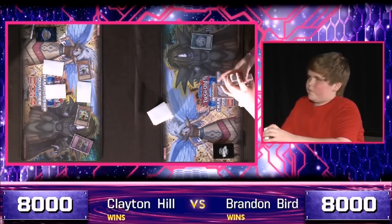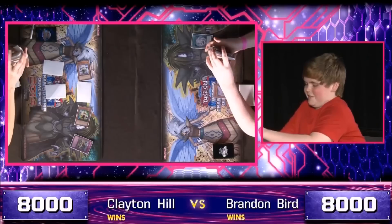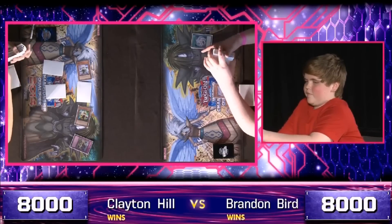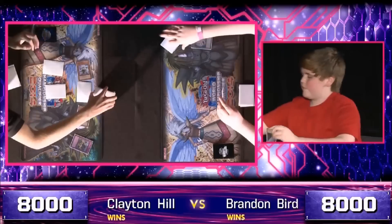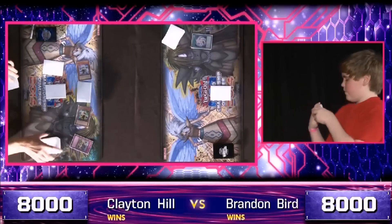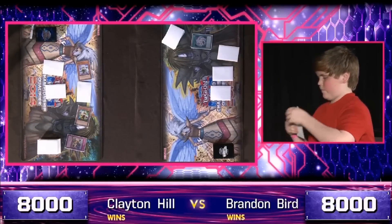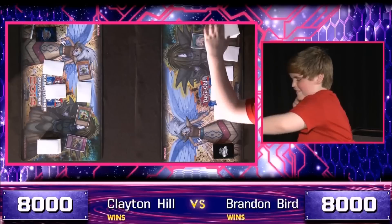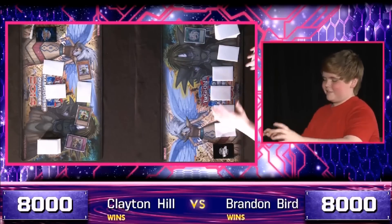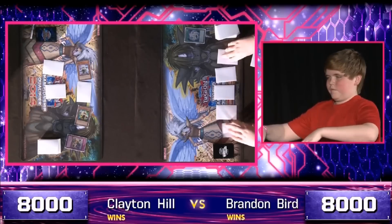Bird sets Artifact Morale Talk from his deck. Now, if he's got a Double Cyclone, this might not be as bad as it seems. He could set the Cyclone and use it on Hill's turn to blow away one of those Geargigants. And if Bird has got a hand monster to attack over one of the Geargigants, he could get most of Hill's cards off the board before Hill even has a chance to act. But that seems to not be the case.